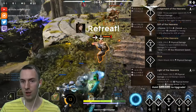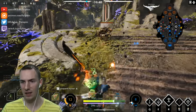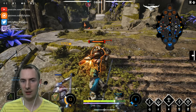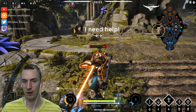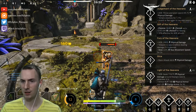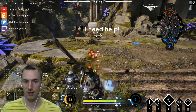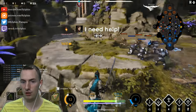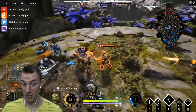I chose to upgrade our Gift of the Heavens because it is a fairly significant increase in the amount of health you get back — it goes from six to ten percent that we now have. So it's a fairly significant amount, and I think that's actually what saved us there against that Vivian Scorch.